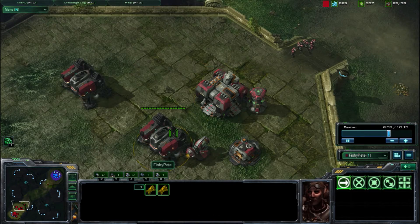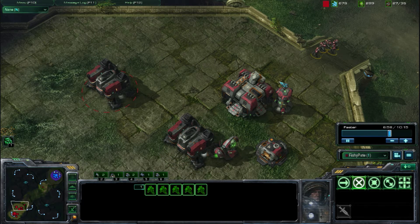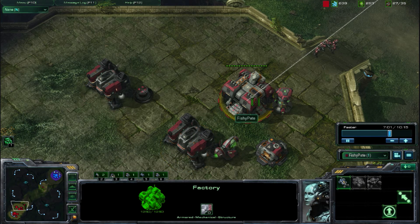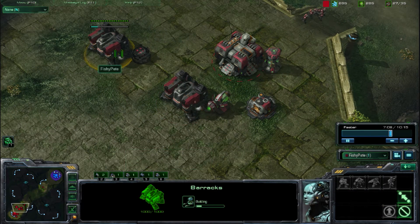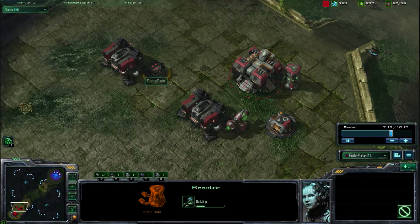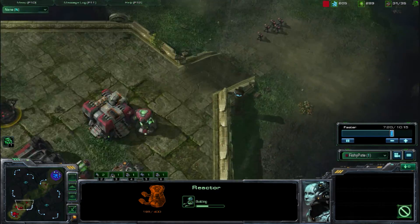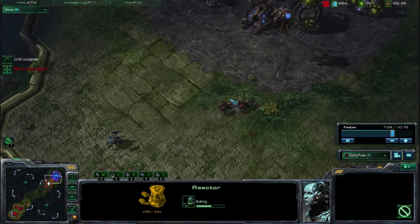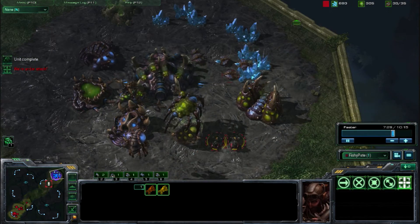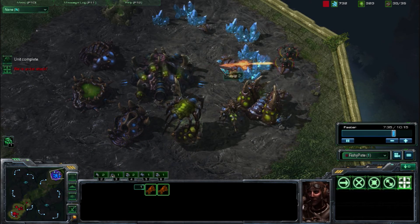Meanwhile, what you want to be doing is transitioning to Marines and Marauders — which I haven't done yet — and pump out a few more Hellions. I have way too many Marines and I need to be pumping Marauders and Marines out, which I'm starting to do. Make sure you're building more supply depots. Now I send my two Hellions back in — he's already started to rebuild his mineral line.